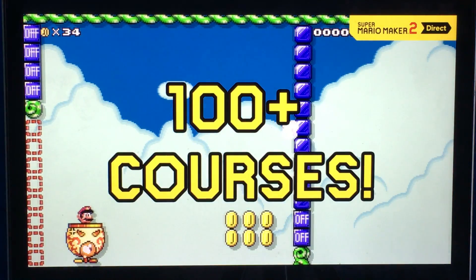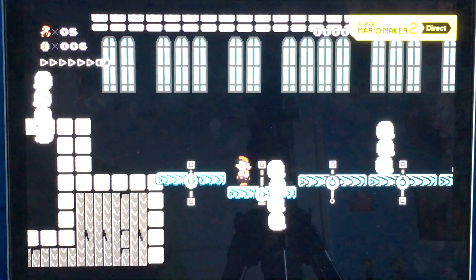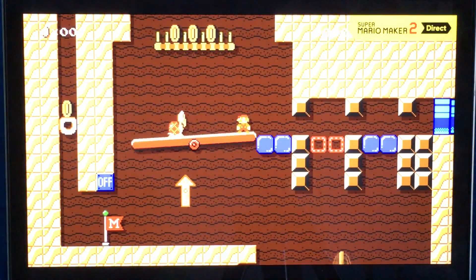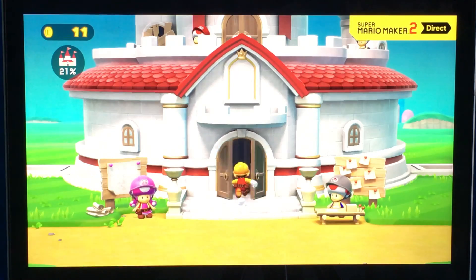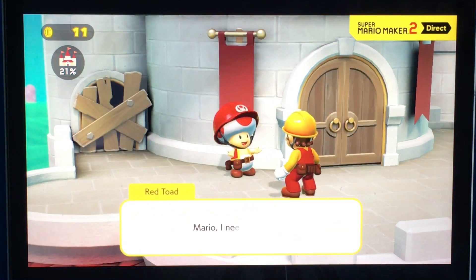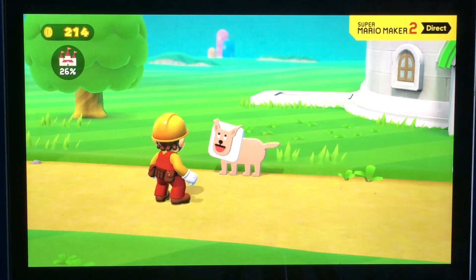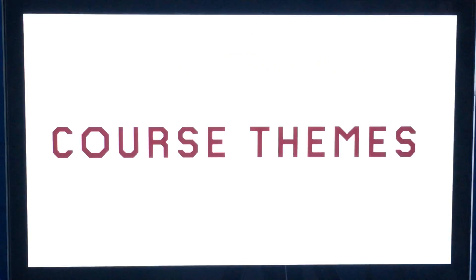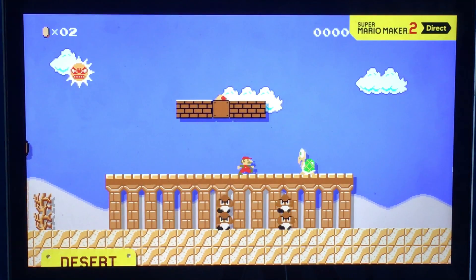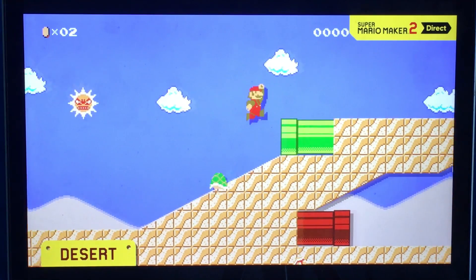There are more than 100 original courses crafted by Nintendo in story mode, showcasing a variety of tools, course parts, and features. As you play, you'll see many examples of expert course design. As the castle's reconstruction progresses, Mario will be able to explore around the construction site. The characters you meet in these areas — that is so cool! Desert's in there, snow, and sky — I really like that!